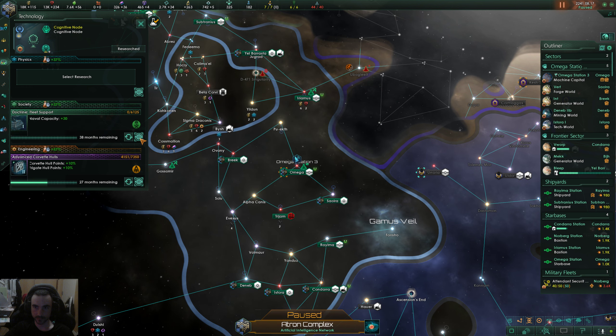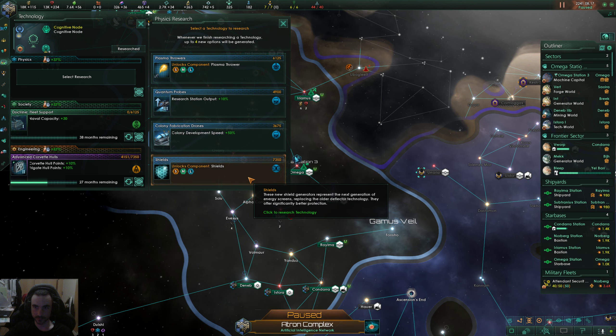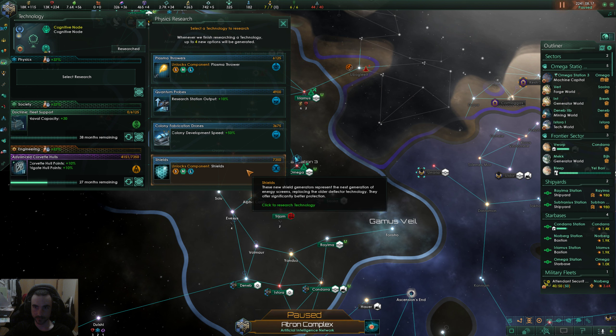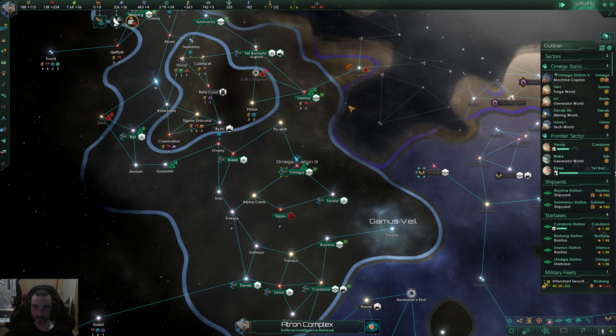Going for naval capacity now that I know those guys are next to us. We do have a colony being built but it'll probably be no use to us. I think I have to — I don't know if we have enough power for the shields. Going for research right now.